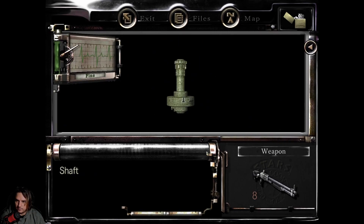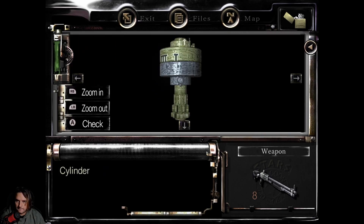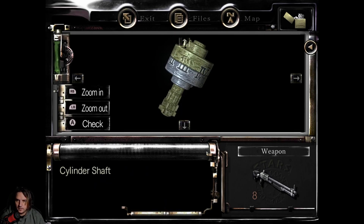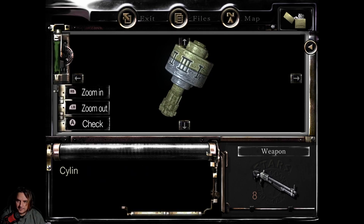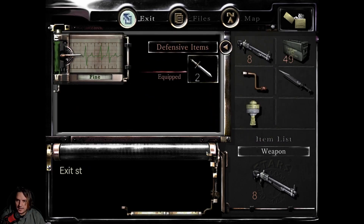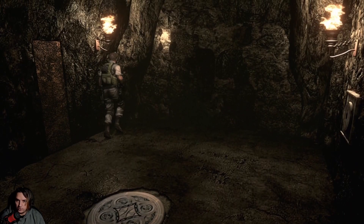And I'm going to say... if I can stop examining it for just a second. Tumbles are carved into the side. Will you turn it? Do I just have to keep turning it? Kind of annoying. And again. And again. There we go — I think that's right. Now we've just got to figure out where it goes, to which I have no idea.